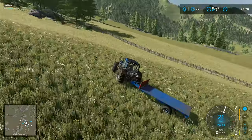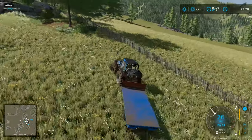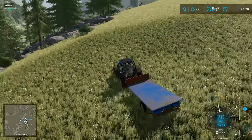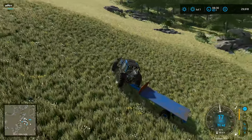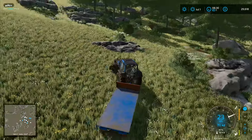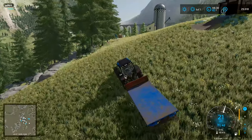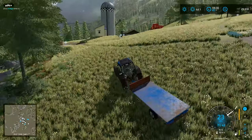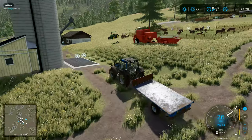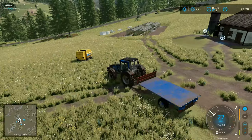I decided to try switchbacking my way up the hill this time. I was originally going to build a track up through here but we never got around to that. The wheels are turning faster and it's definitely helping, but I'm not entirely sure I'm getting up the hill any quicker than if I was just going straight up at a crawl. At least I feel like I'm making some progress though, so I'm reasonably happy with that.